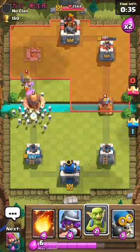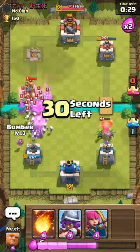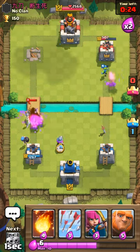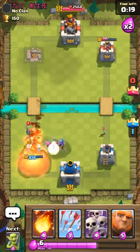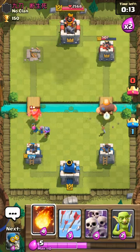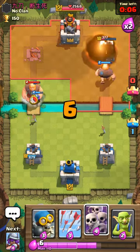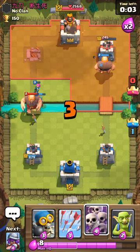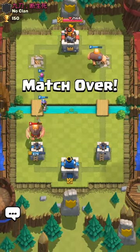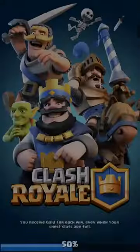Chuck that down — bomber, musketeer down there, some archers. I just need to get rid of that prince. Okay, 18 seconds left, I need to go for the other tower for my crown chest. Six, five, four, three, two, one — let's go! Yes, I finally got that tower, sweet, just in time. Plus 30 trophies and the golden chest, sweet!